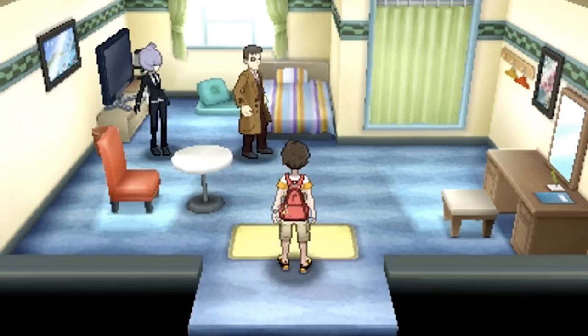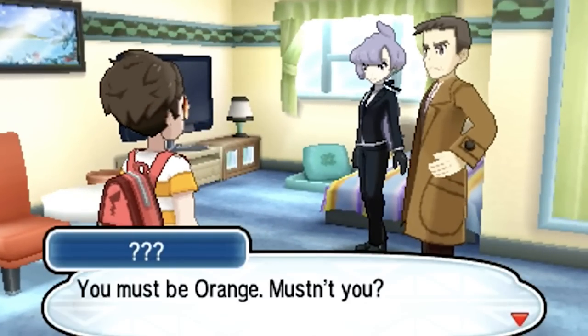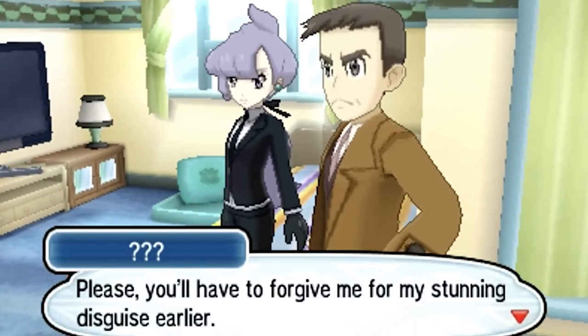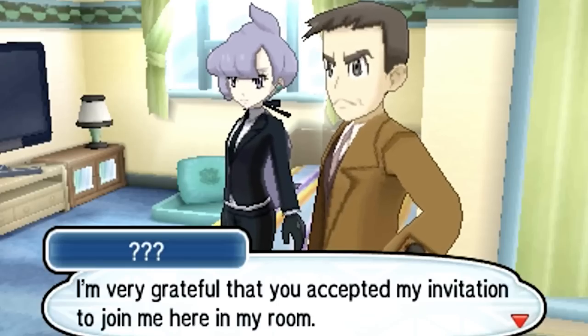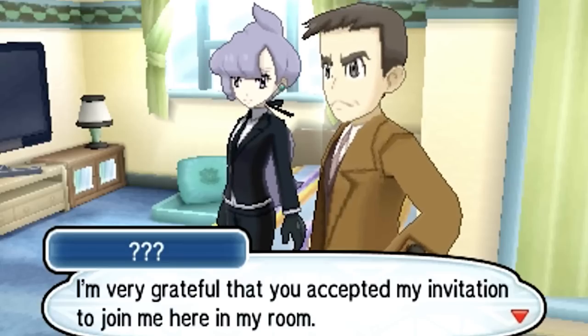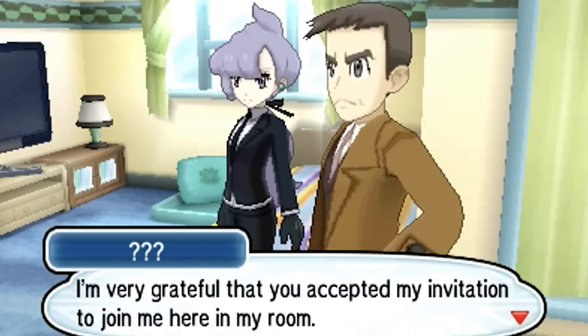The post even goes so far as to say that Looker had a bigger role in the story initially, and his role was that of investigating the aliens that had crash-landed in the Kalos region — which is literally exactly what he does in Alola in Pokemon Sun and Moon. So as you can probably see at this point, there is some probable cause to give this post a look in terms of it actually potentially being legitimate. Because of how crazy this whole thing is in general, I'm not going to cover every single little detail and instead just go over the highlights, but if you want to check out the entirety of the post for yourself, you can do so with the link in the description.